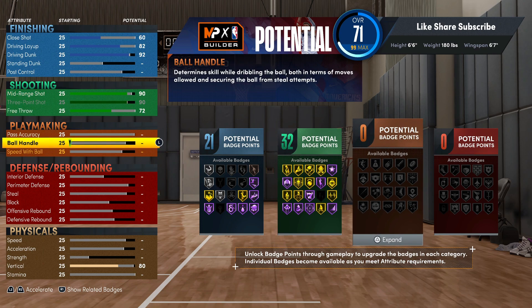Another thing you're gonna want on this build is gold unpluckable. We're getting gold unpluckable and hall of fame tight handles on this build. On the scoring machine, you're really gonna have the ball in your hands most of the time because scoring is literally your job. Depending on what game modes you're in — especially in park or no-squad 3v3 — you're gonna need that gold unpluckable.